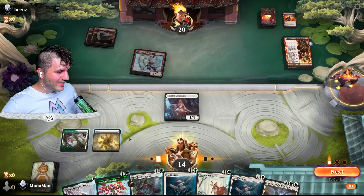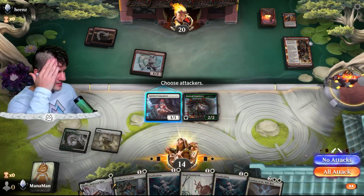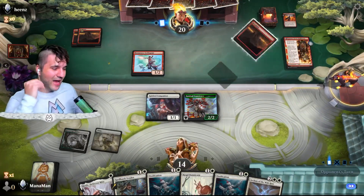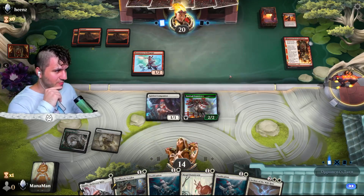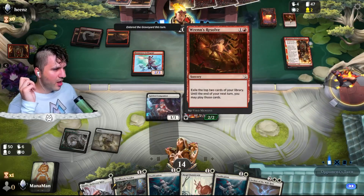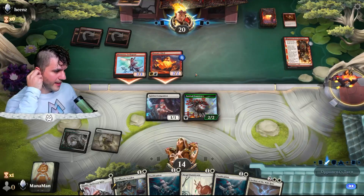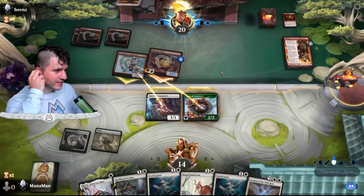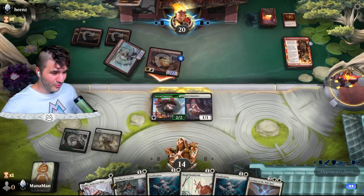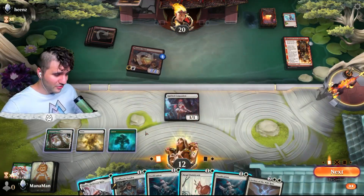What do we want to do here? Let's drop our Kami of Transients — if the Spirited Companion goes down at the same time, we'll get it back, but again we need a land. I don't want to waste the Ossification on the Swift Spear — they're gonna play something a little juicier. Ren's Resolve — don't see that a whole lot, but it is pretty good. Phoenix Chick — that'd be a good Ossification target. This is an easy double block — easy peasy, because they can't kill both and they're tapped out. We get a land here — that was starting to get a little nervous, but all is well.